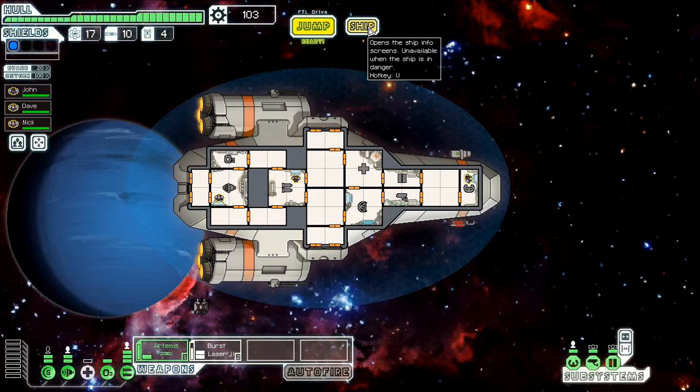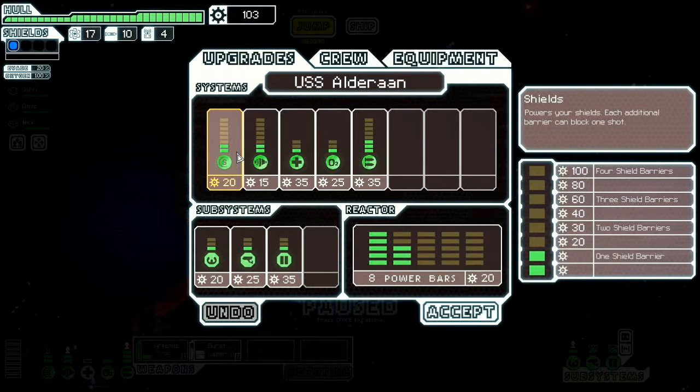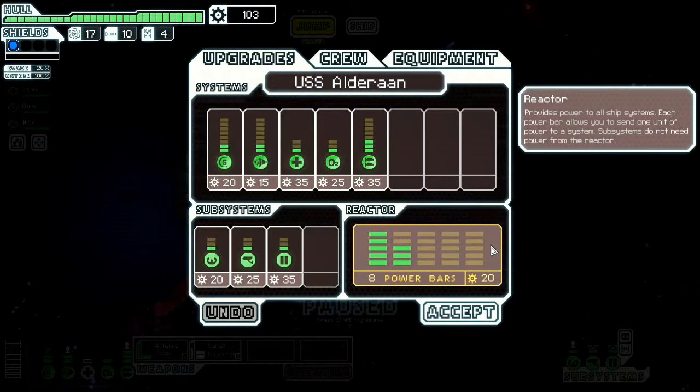Now I'll show you some of the upgrading. All these systems can be upgraded, which means they can have an additional bar — an additional level of energy. You can also upgrade just the reactor itself to increase the total number of energy bars to allocate.